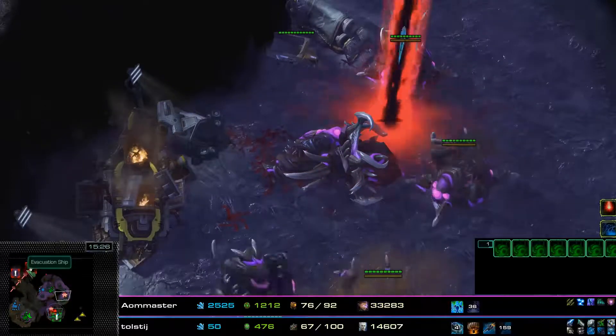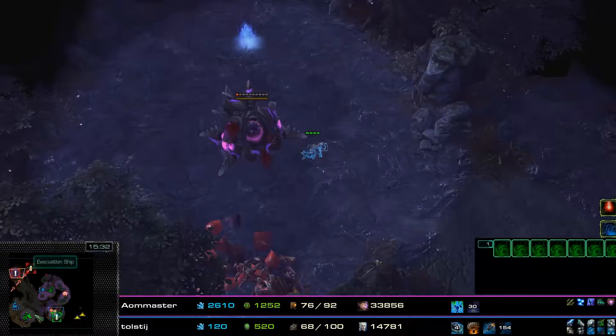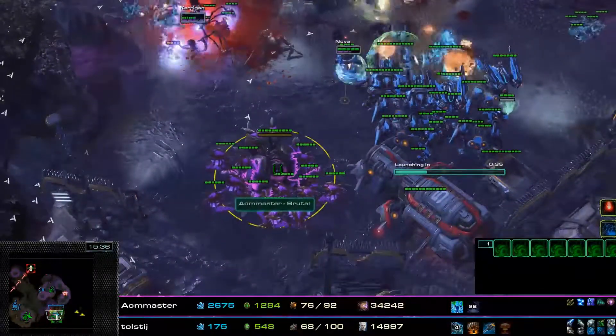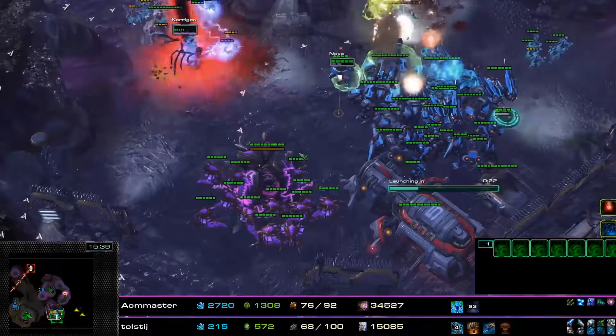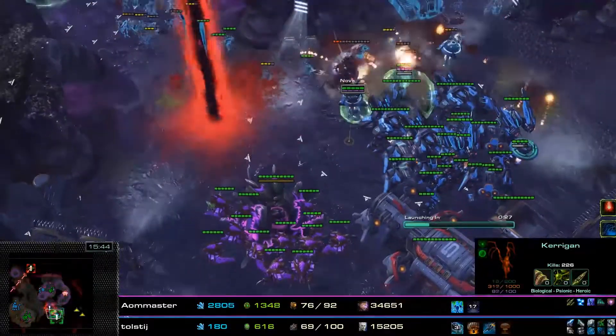There is an attack wave coming up towards that evacuation ship. I'm not sure whether anyone will be dealing with that, but as far as this evacuation ship is concerned, it is more or less safe. We have a bunch of Hydralisks parked here in case anything gets by.